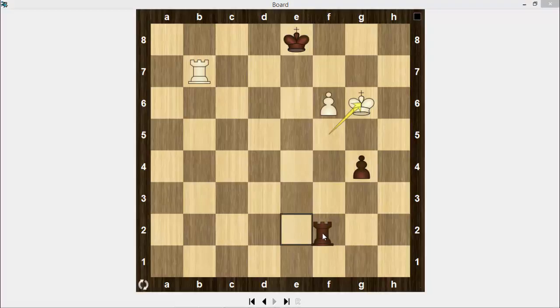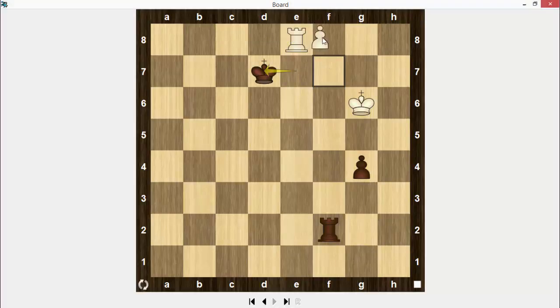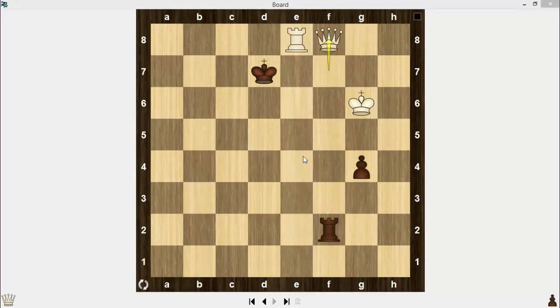Rook f2, then f7 check. King to d8. Rook b8 check. King to e7. Rook e8 check — the rook is protected by the pawn. King goes to d7, and just f8. Black should resign.